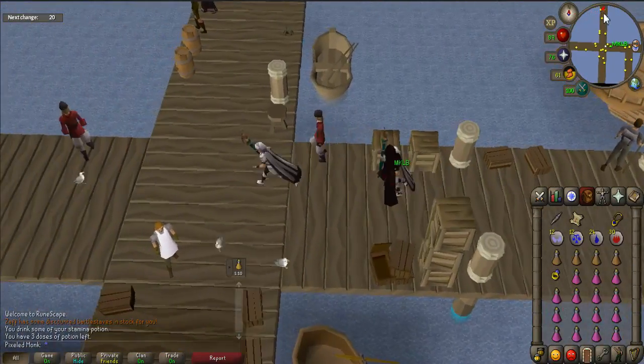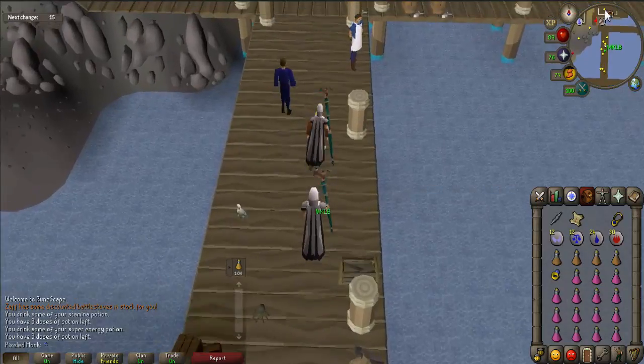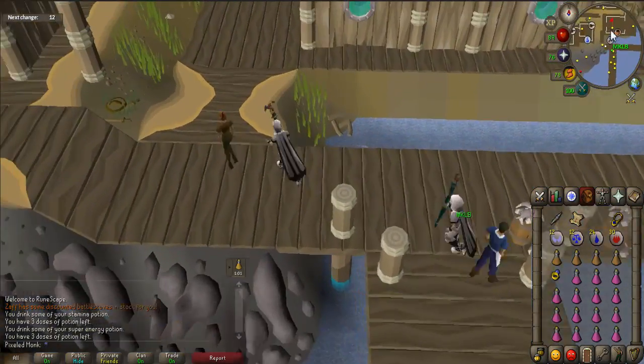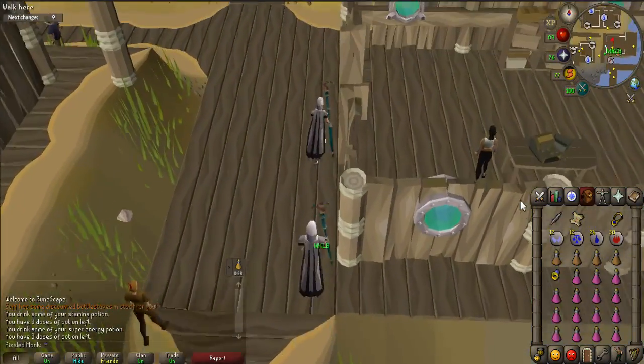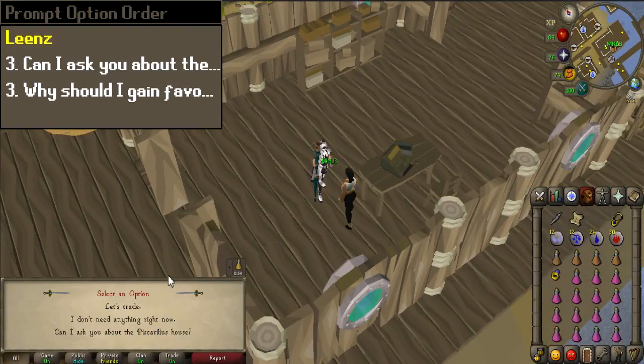First, you'll want to talk to Lenz, who is located in Piscarilius house. Walk directly north to the general store and talk to Lenz. When prompted, select chat options 3 and 3.